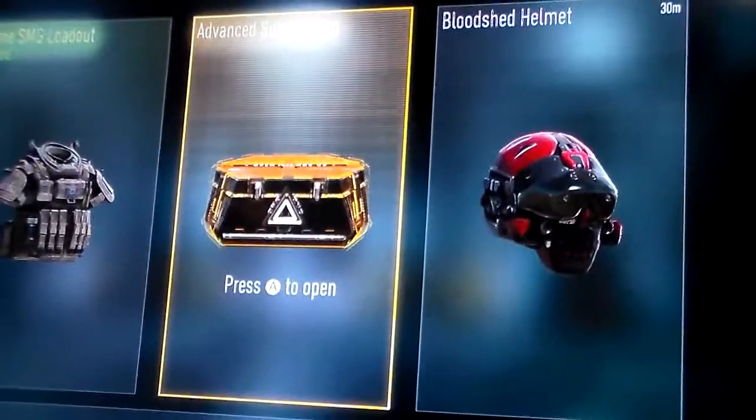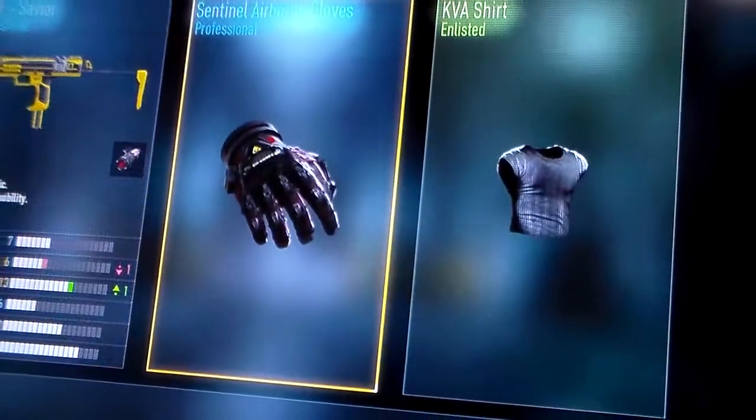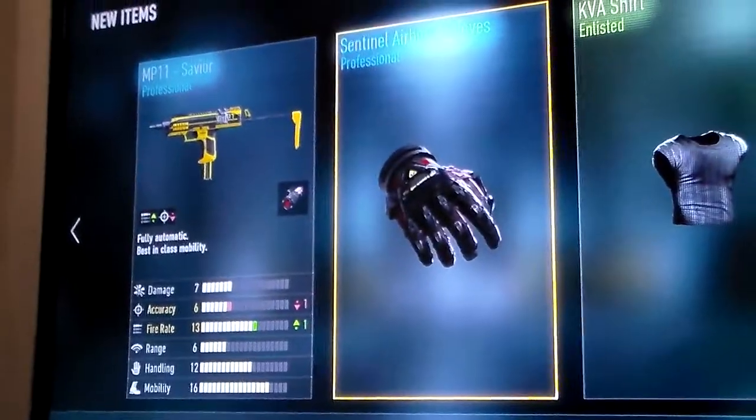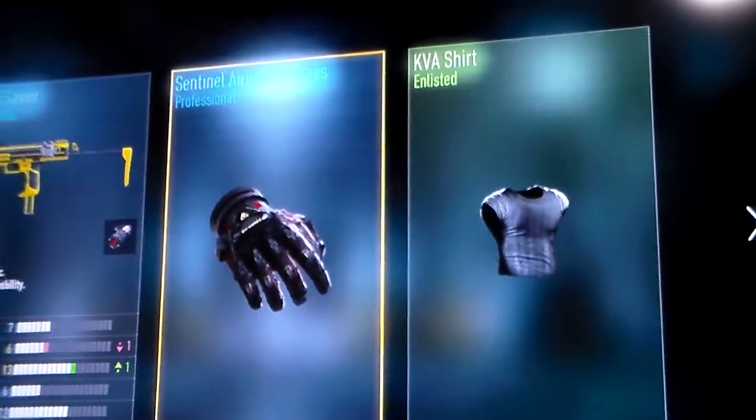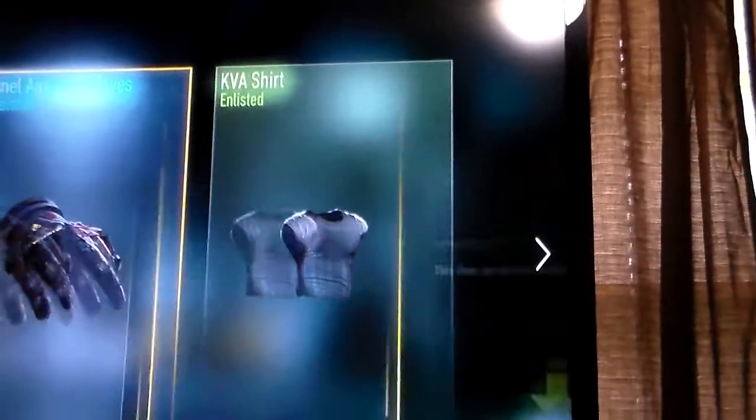Hopefully we get good stuff. Boom. We got the MP-11 Savior, no Airborne Gloves, and the KVH Shirt.